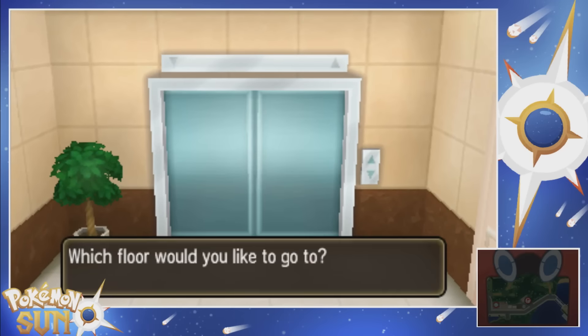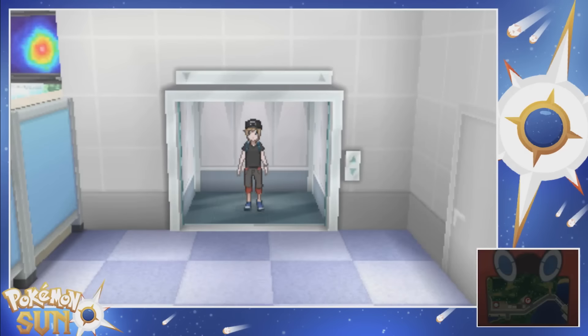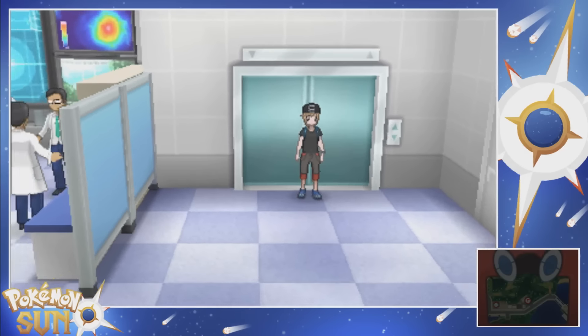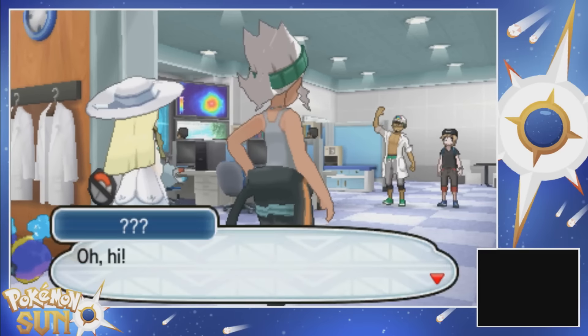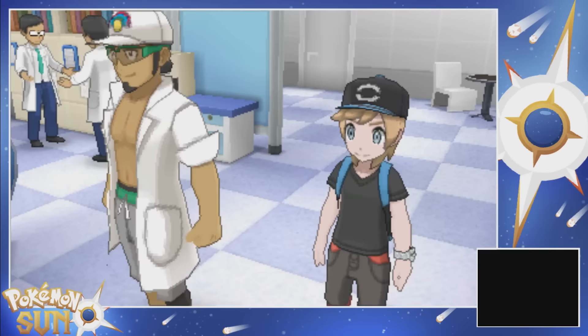I wonder what we're gonna find out here. You go to the third floor. I thought we were supposed to do the Grand Trial - now we're at the Research Lab. I don't know where we're at in the story, not gonna lie. Hey there, honey. Oh hi - who the hell is that? Is that his girlfriend?